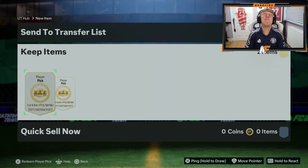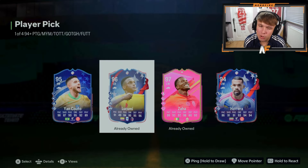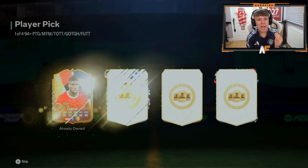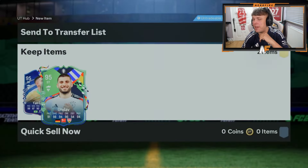Musty Cow is here with both of the 94 plus player picks. First one up — he already owns the best one in Zaha, that's kind of painful. Second one up — can we get no duplicates and a big pull? Oh, Kolo Muani as well, another very good card, but he already owns him. Damn it, man.